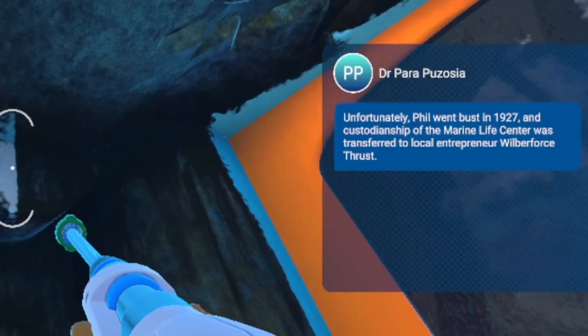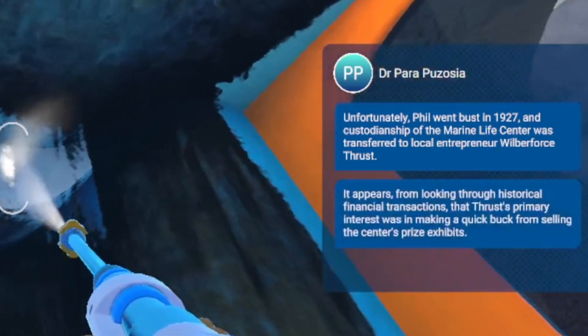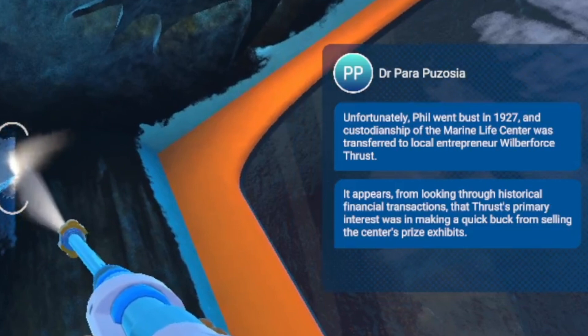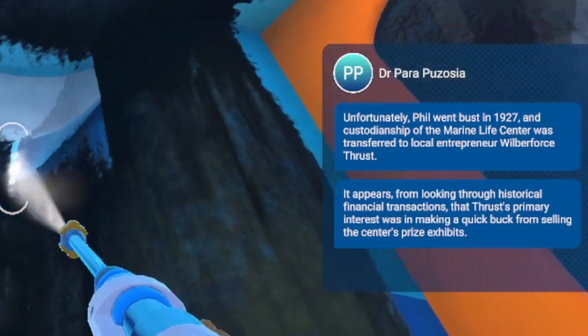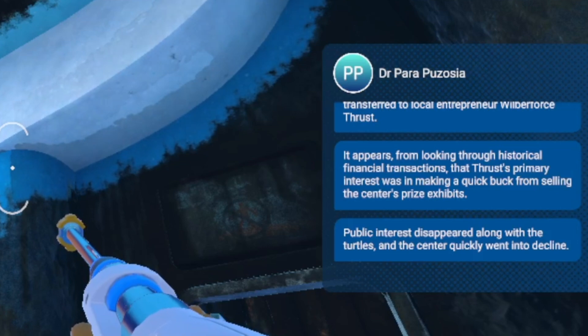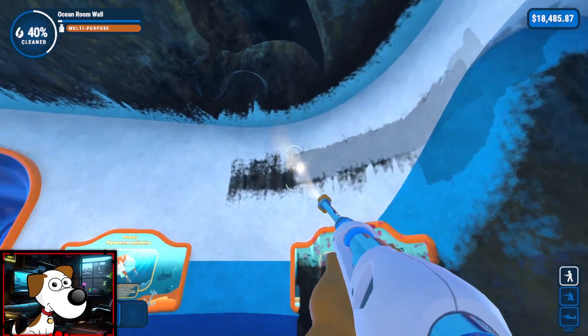A very noble quest indeed. Unfortunately, Phil went bust in 1927 and custodianship of the marine life center was transferred to local entrepreneur Wilberforce Thrust. It appears from historical financial transactions that Thrust's primary interest was making a quick buck from selling the center's prized exhibits. Public interest disappeared along with the turtles and the center quickly went into decline. He stole the turtles? How rude. Save the turtles, not steal the turtles.